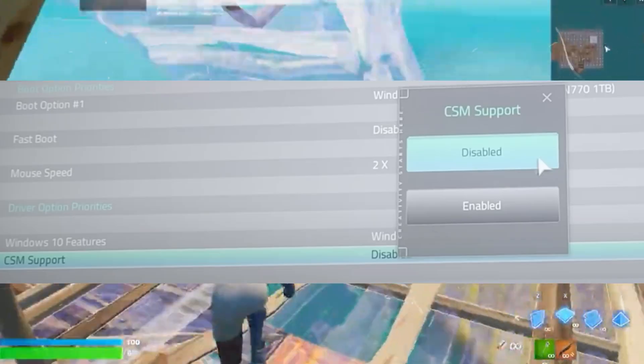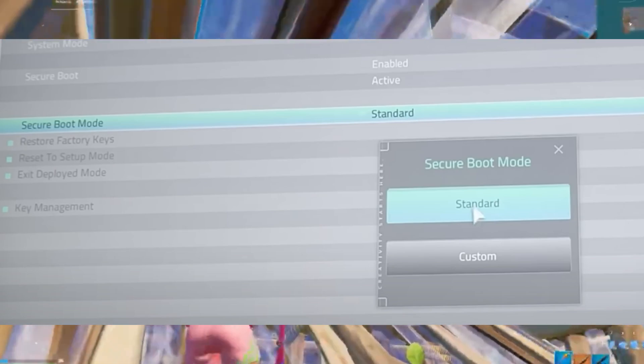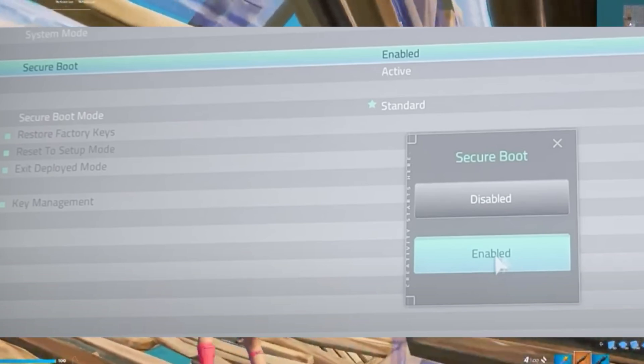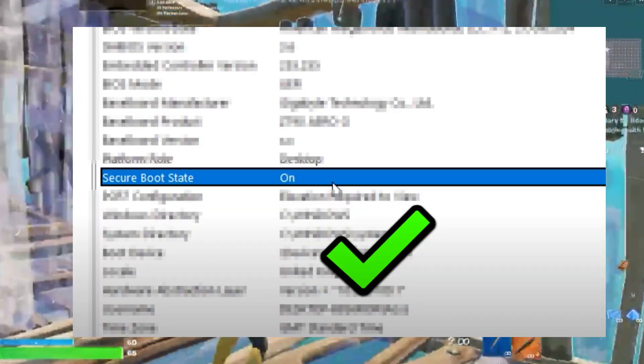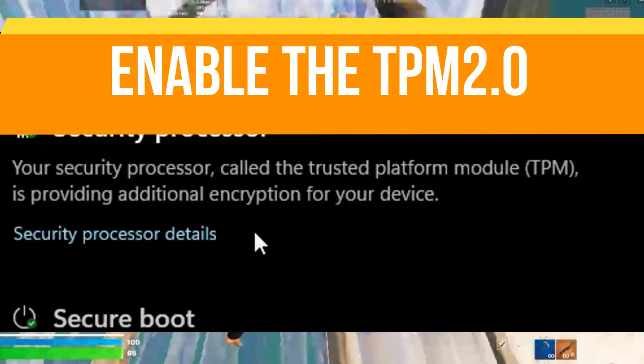After disabling CSM, I could access the Secure Boot settings and change the Secure Boot mode from Custom to Standard. Finally, I enabled the Secure Boot option by clicking on it and selecting Enabled. Once done, save the settings and exit the BIOS. That's Secure Boot enabled.